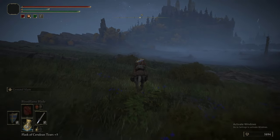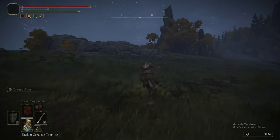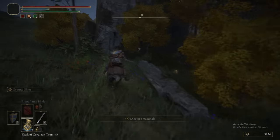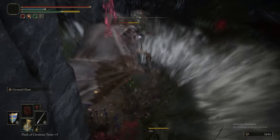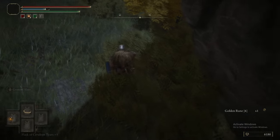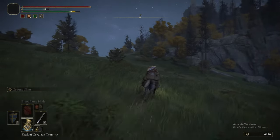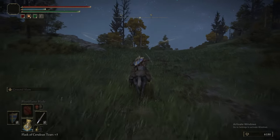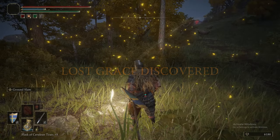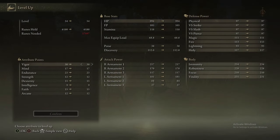We're heading back to Edgar's Grace and then north. There's another singing bat to kill for a guaranteed big rune. There are 57 Graces in Liurnia total, including inside Raya Lucaria, inside Caria Manor, the Study Hall, and the Moonlight Altar.